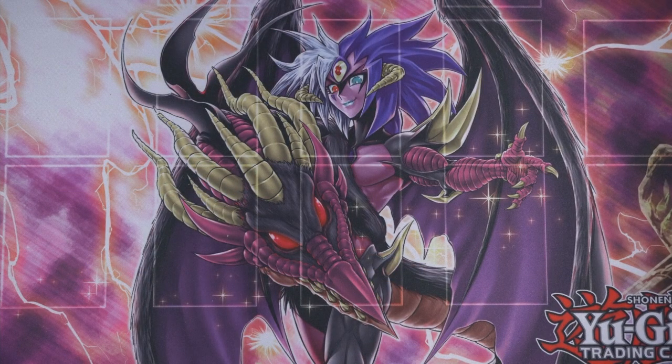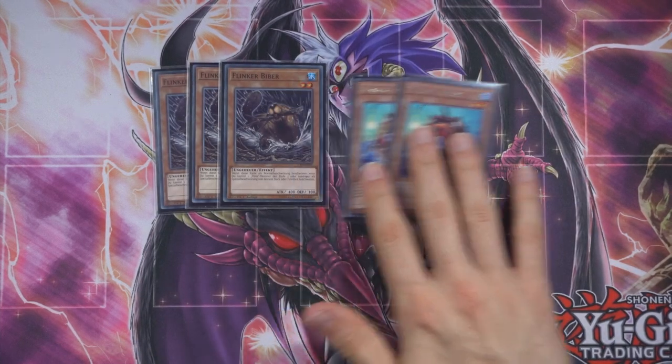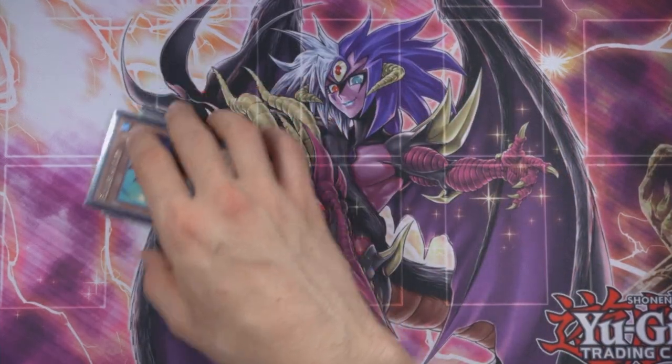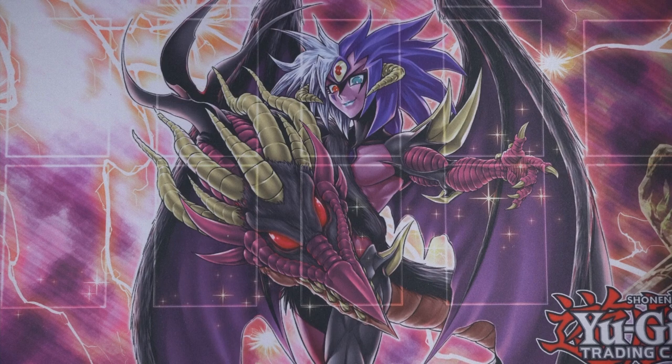Continuing with pretty standard stuff — the Nimbles: Nimble Angler and Nimble Beaver. Sometimes you want a third Angler, but most of the time you don't, so three and two is pretty standard and pretty good. Now coming to something a bit more up and coming.